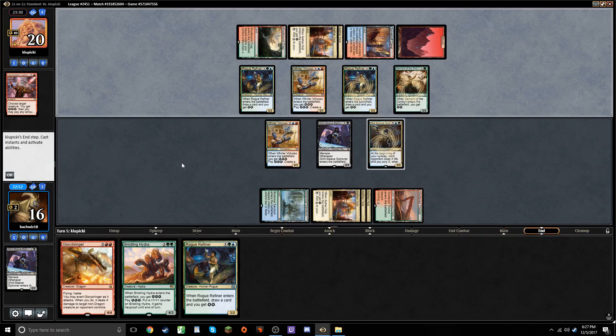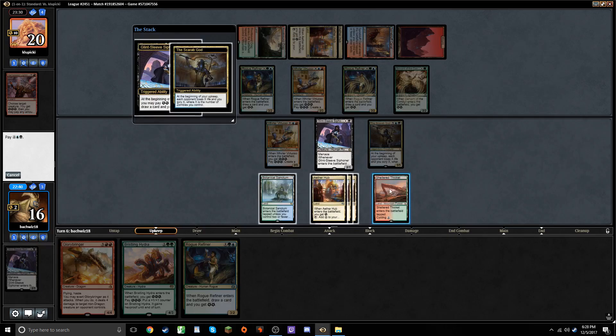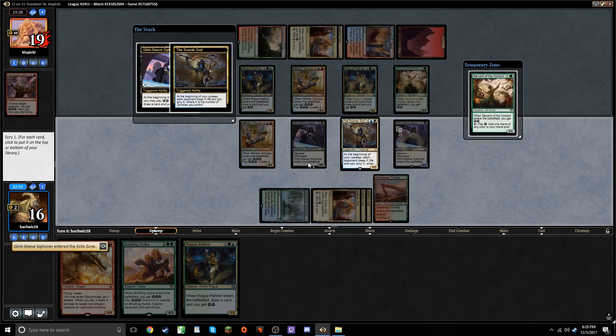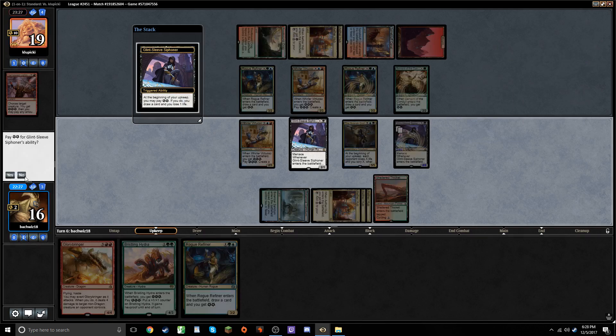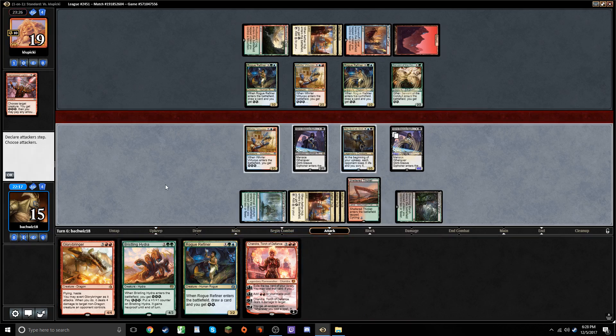We've got to think about how we want to play our upkeep here. Do the Siphoner last. I might just want to get back this Glint Sleeve Siphoner main phase. Blue, black, colorless, colorless. We'll see what the Scry gets me, and then I can decide if I want to use my Siphoner or not. Servant — that's not really what I'm looking for. Bottom that. I guess I'll choose to draw a card. We've got more ways to make energy in our hand. Sending with Scarab God doesn't seem productive. It would just trade off for a Rogue Refiner and a couple tokens. There's no need to really do much here.